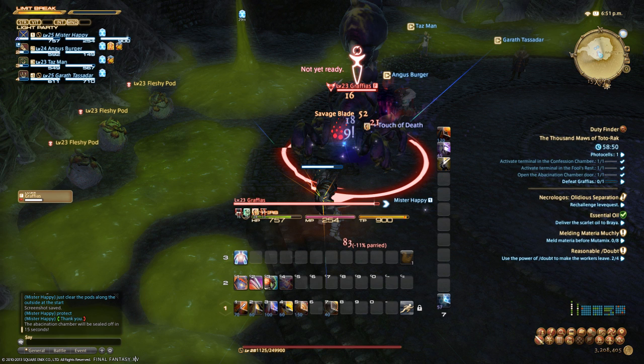His other move — the one that does the most damage to unprepared parties — is that he looks at a random party member and summons a pod that will explode after about five or six seconds if you don't move away from it. If you see him turn to face you, run away from your current position, wait for the pod to be destroyed, and then head back. Phase one is very simple. He'll also summon a couple of adds, but don't use your limit break yet — just take care of the adds and move on to phase two.